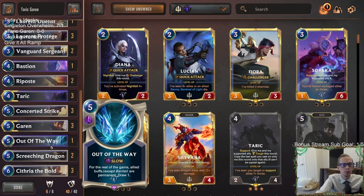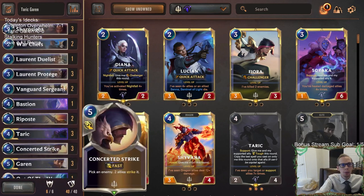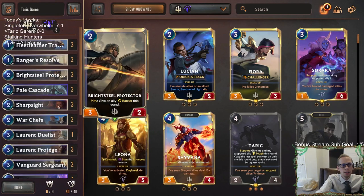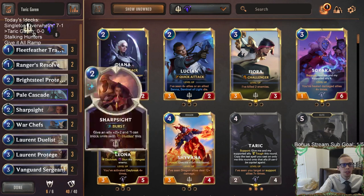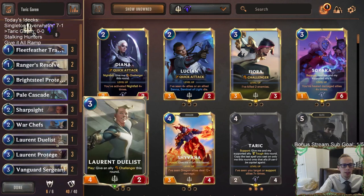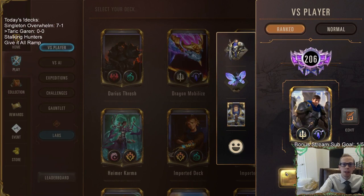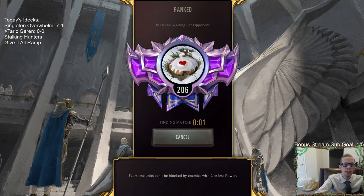We're only playing one Out of the Way — it was difficult to shave the deck down to 40 cards. We never really want to draw a second one because it's basically just five mana draw one card after the first. If we don't have it, we still have a solid Demacia/Targon midrange deck, and if we do, it makes everything even more powerful. Let's go play five ranked games.